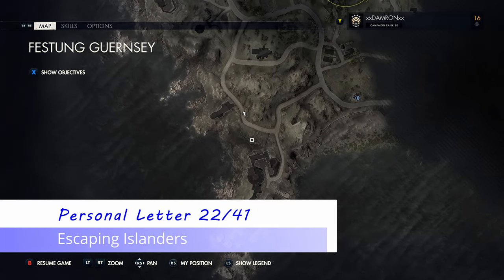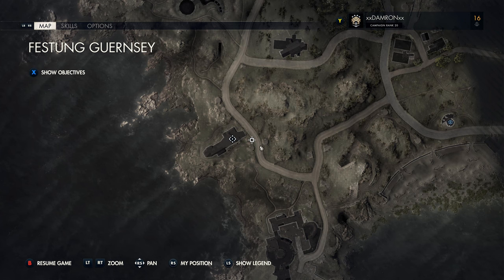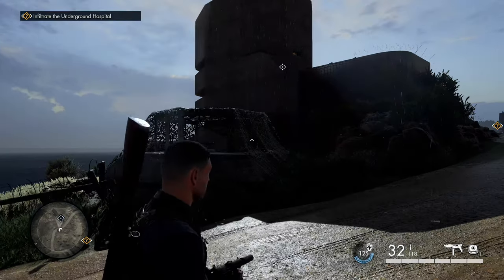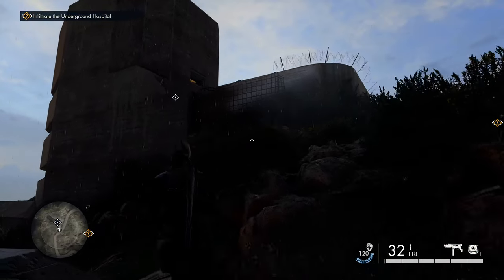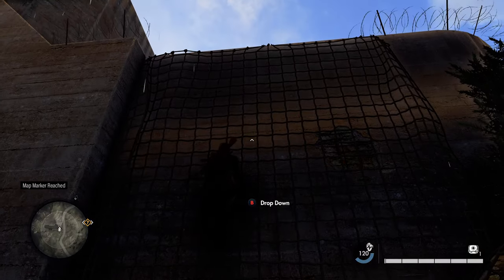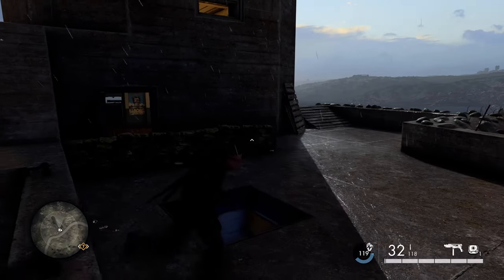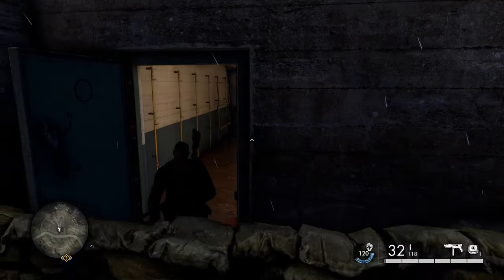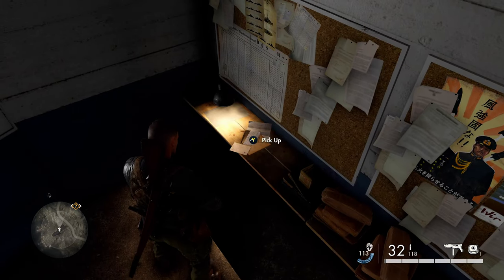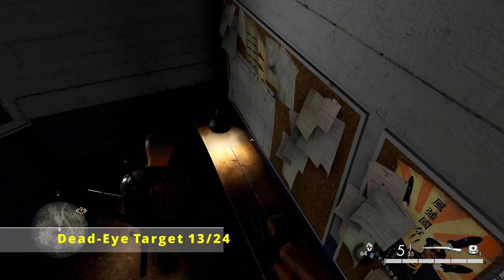Moving on from that fort, we're going to head north-northwest to the next building on the map. It's just off the main road — another small fortress. Once you've taken out the German soldiers, climb the netting to get up on the roof, watching out for enemies up top. Head into the entrance and go into the back room where the machine gun or bazooka nest is. On top of this shelf is our next personal letter.